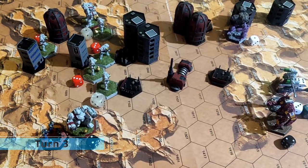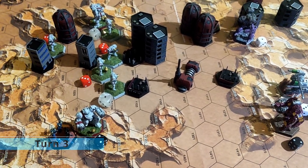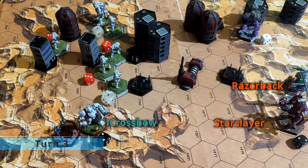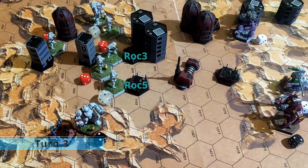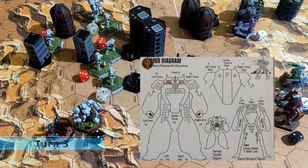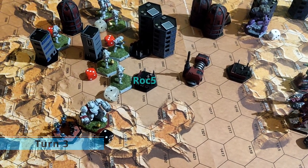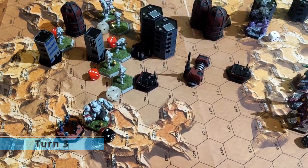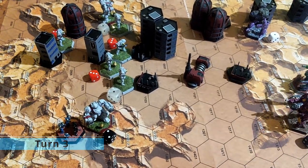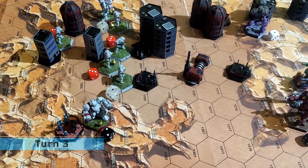Turn 3. The Crossbow was shooting the Starslayer but missing. The Starslayer and the Razorback shooting back on the Crossbow but missing. Two rocks were shooting on the Razorback and one of them was hitting with a heavy medium laser. The Cavalry was shooting the rock but missing, while the Rock Sasha was hitting with one large boost laser which destroyed the leg of the rock. The Razorback was shooting the rock as a secondary target but missing.